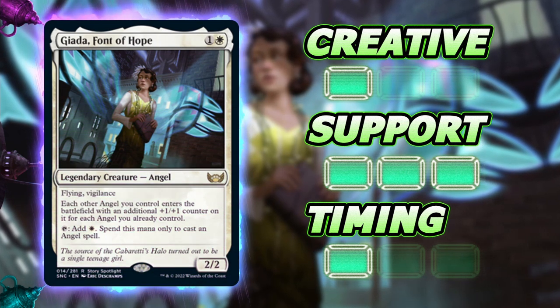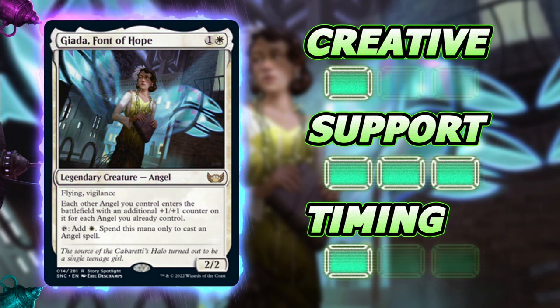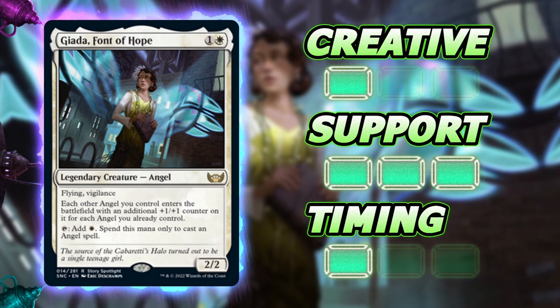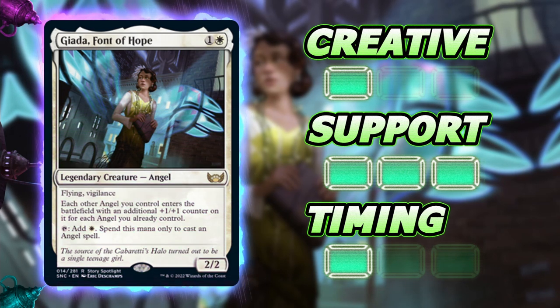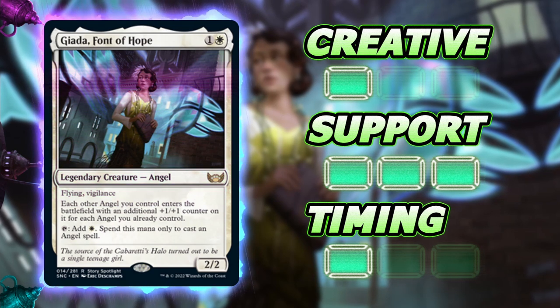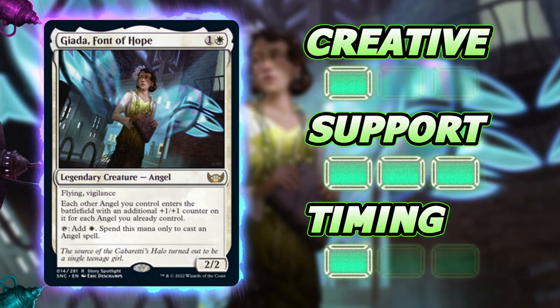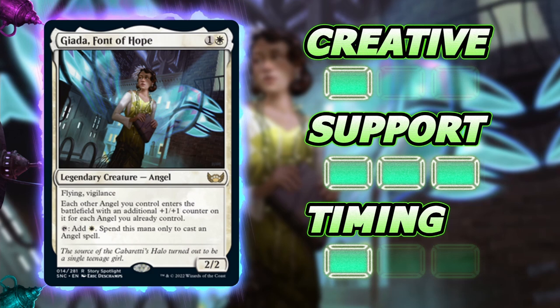As far as support goes, this is an angel deck — you need a lot of support for angels, either a lot of angels or a way to generate them. This is a very quick commander you want to get out early, because you want that mana to help get angels out and you want those plus one counters going. Low creativity and high support means this commander will look similar to a lot of other decks, and there's nothing wrong with that.